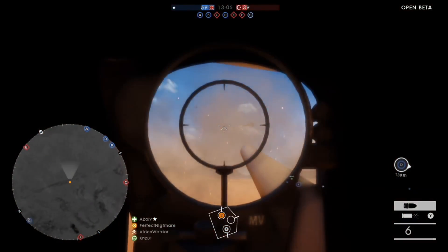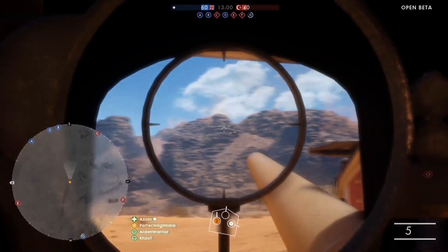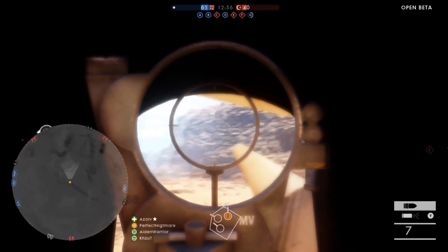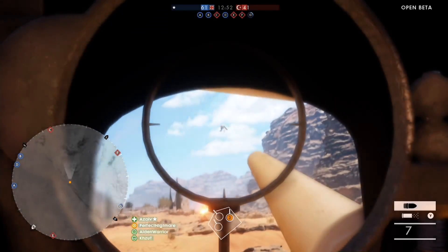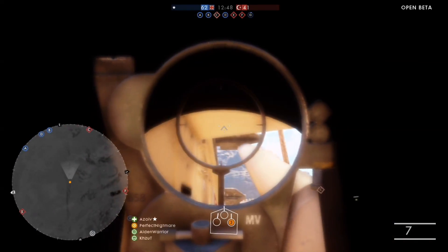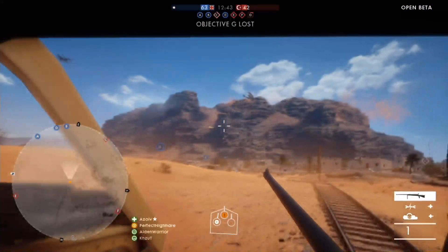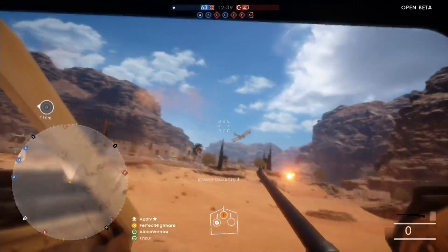For example, on the scout class, if you were to just play your role properly — tagging and using flares to spot out enemies — your progression starts going up. When the round ends, you would have to immediately quit out of the server and look for another server that's barely starting up. This bug is already known by DICE developers and is known throughout the community, and a lot of people are having to do this constantly.